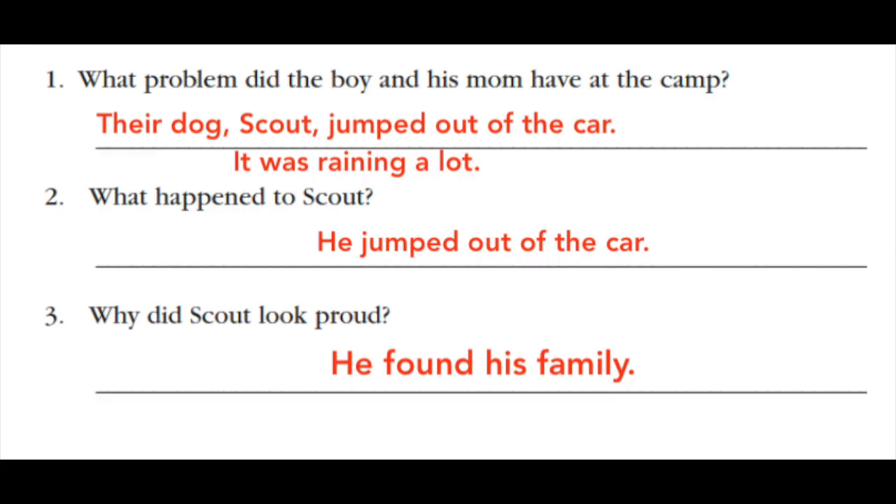The last part was to answer three quick questions. Number one: what problem did the boy and his mom have at the camp? I thought they had two problems — their dog Scout jumped out of the car, and it was raining a lot, making it hard to do the things they planned. Number two: what happened to Scout? He jumped out of the car. Number three: why did Scout look proud? Because he found his family.